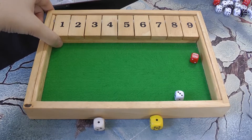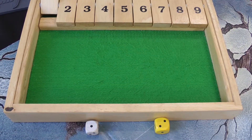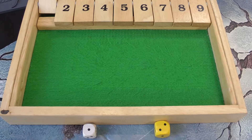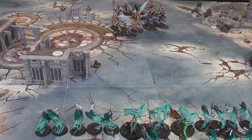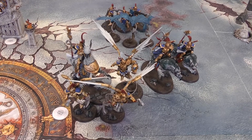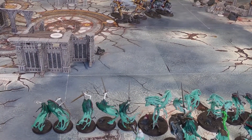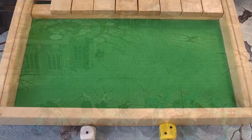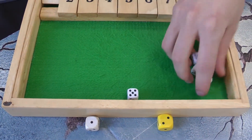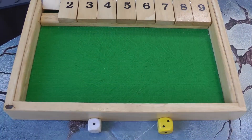Stormcast turn one. Spellcasting: Empower with the Evocators fails with a five. The Lord Arcanum tries Mystic Shield and gets a nine — it goes on the Prosecutors. The Prosecutors move out front to get their hammers in range, the two heroes are behind them, the Dracolines next to them, and the Aether Wings hopped over the Vanguard Raptors who stayed still for extra range. In the shooting phase, Prosecutors throw hammers at the Bladegeist unit on the left — four shots, hitting on fours rerolling ones, getting four hits, two wounds, both saves failed, both damage rolls ignored on fives fail. Two dead Bladegeist.